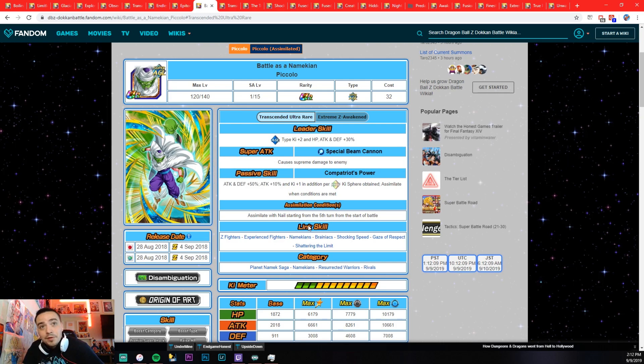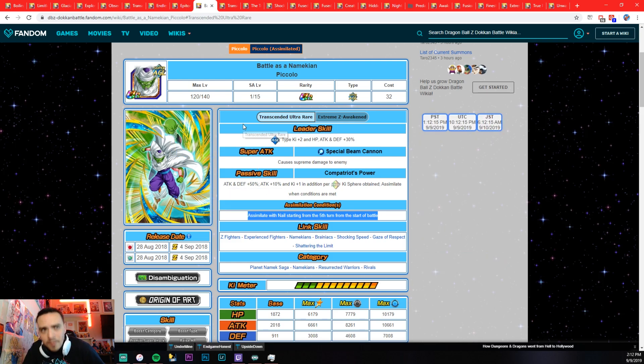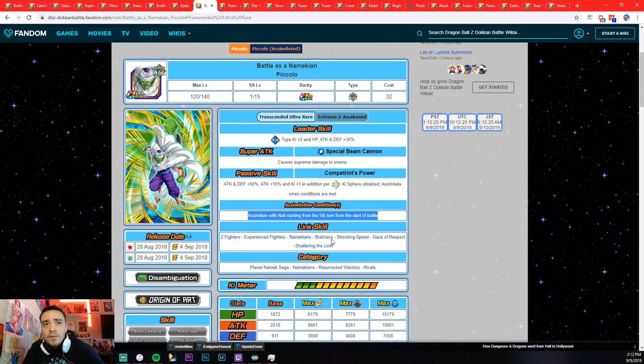EZA Piccolo. Now, this is a free unit — fifth turn from battle, he transforms. That's even better than the very expensive summonable units. It's just crazy that they make a free-to-play unit's transformation way better than a summonable one. That is exactly the same as AGL Gogeta. Fifth turn — not bad.